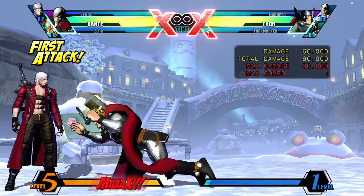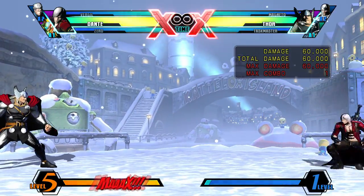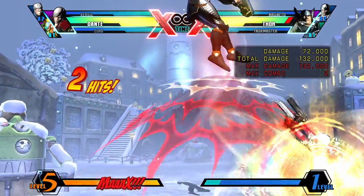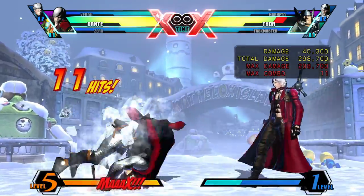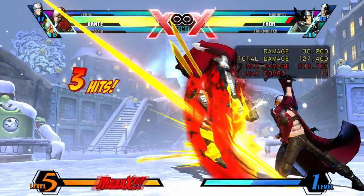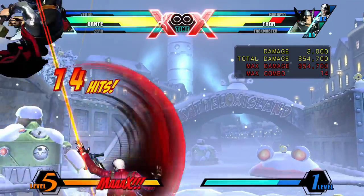Performed with Quarter Circle Forward and Heavy twice, Grapple uses the Kalina Anne's extending bayonet to shoot forward and pull the enemy into you if they get hit. This move has slow startup and recovery, so don't use it up close. The opponent could also block this move and get closer to you afterwards, so don't spam it or else you're going to get punished.